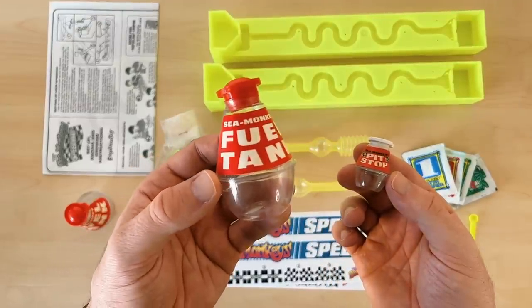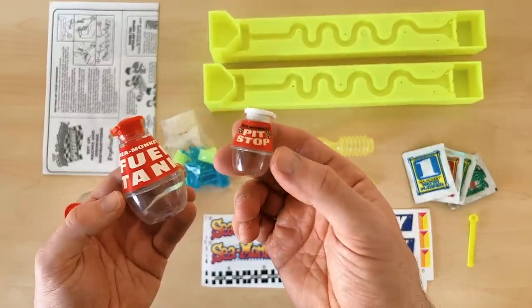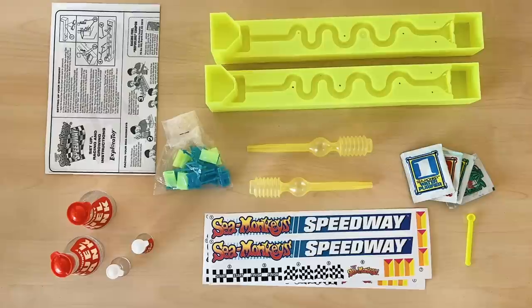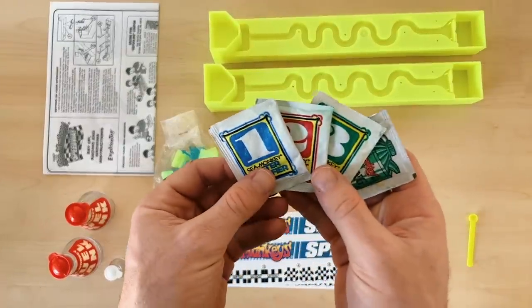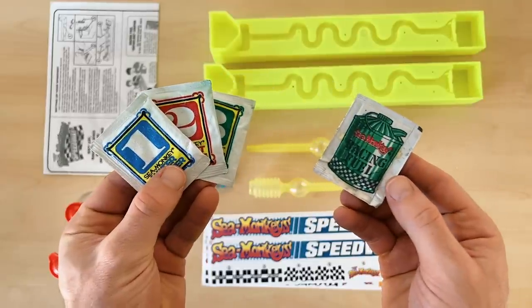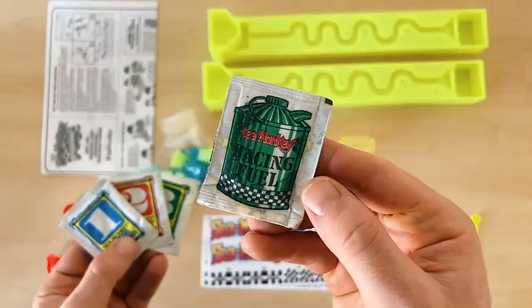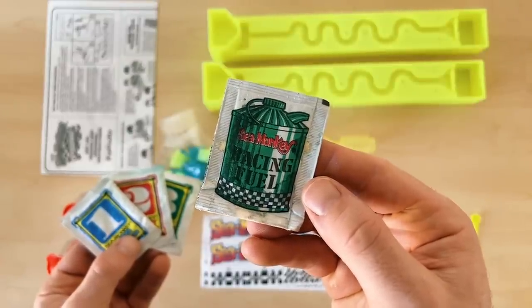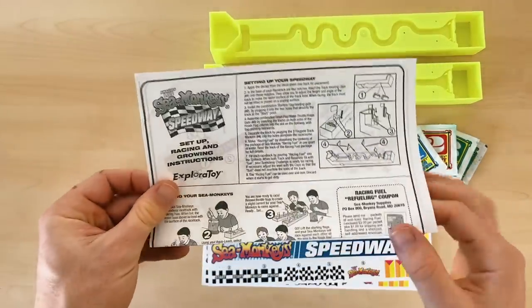These here are the fuel tanks and pit stops. The fuel tank holds the perfect amount of water needed to fill the speedway, and the smaller pit stop is a temporary holding pen for your Sea Monkeys before it's their turn to race. There are also four sachets included in this kit. The first three you're probably familiar with — packets number one, two, and three — which are used to hatch and grow Sea Monkeys. But the fourth is something quite unique: it's called racing fuel, and to be honest I don't know exactly what's in here, but I do have a pretty good guess.